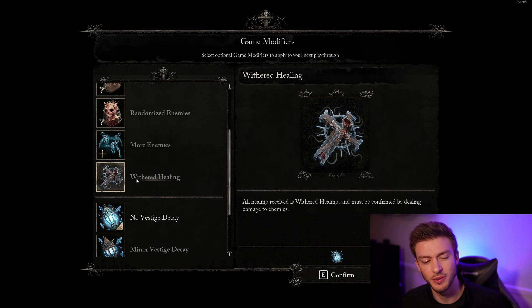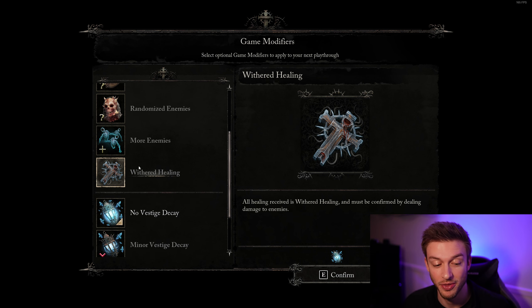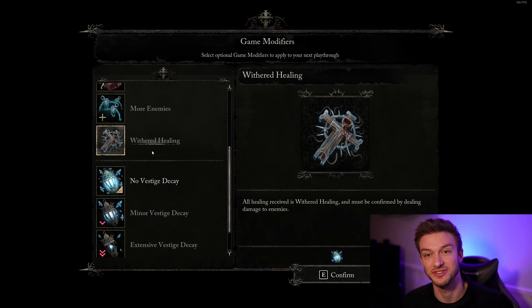There's another interesting one: withered health. Whenever you heal with your healing item, you have to damage enemies to get your health back. That makes it challenging because if you get hit, your whole health is withered away. Interesting mechanic.